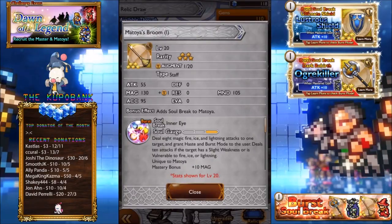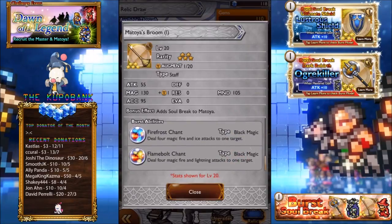Deal 8 magic, fire, ice and lightning attacks to one target, grant haste and burst mode to the user. Deal 10 if the target has a slight weakness or is vulnerable to fire, ice or lightning — so you may be able to use this in perils, which is pretty fun. Burst abilities deal 4 magic, fire and ice attacks to one target. Second one deals 4 magic, fire and lightning attacks to one target.